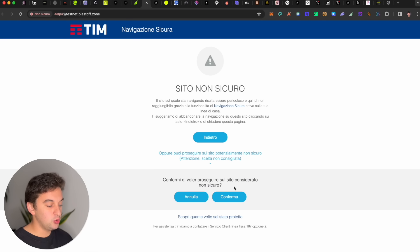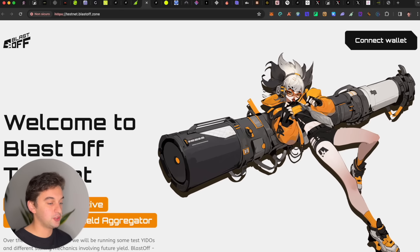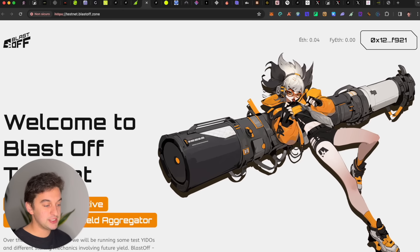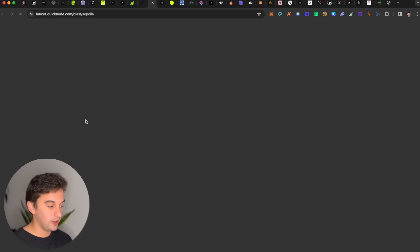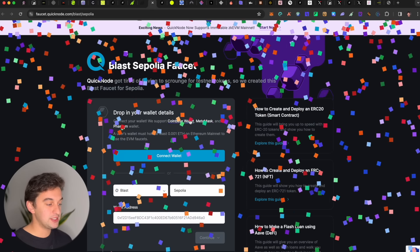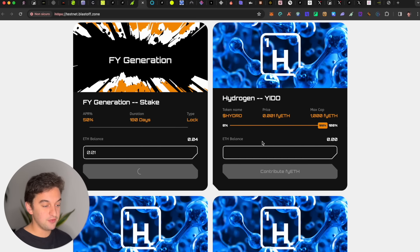Following up is Blast Off — I have a dedicated video on my channel already, so check that out. It is simply a sign-up with your MetaMask on the Blast Sepolia testnet. All you have to do is receive Ethereum in your Sepolia wallet. You generate a faucet from the Blast Sepolia website, connect your wallet, request a token, and receive everything. Once done, you can stake your Ethereum — for example, we stake 0.1, which is free testnet.